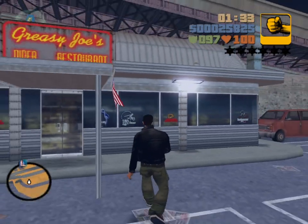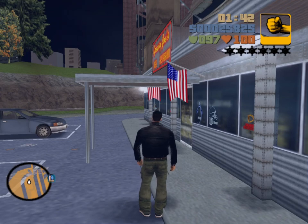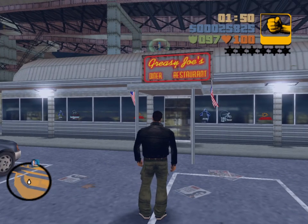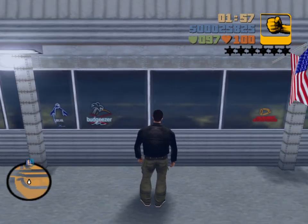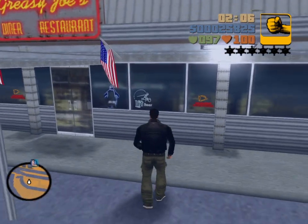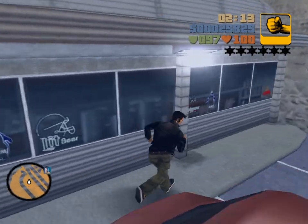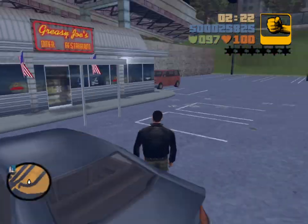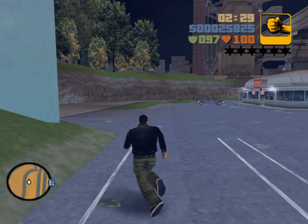We can take a look at Greasy Joe's Diner. It's got a couple of flags that look very similar to the ones in front of the Chinatown restaurant Punk Noodles. Greasy Joe's Diner Restaurant has some of the same signage — Bud Geyser and the Penguin. We've seen these things in Chinatown. All these signs here say lit beer instead of light beer. This Moonbeam is fixed — it's always here. This Karuma is fixed — it's always here. And this Line Runner is a fixed spawn — it's always here.